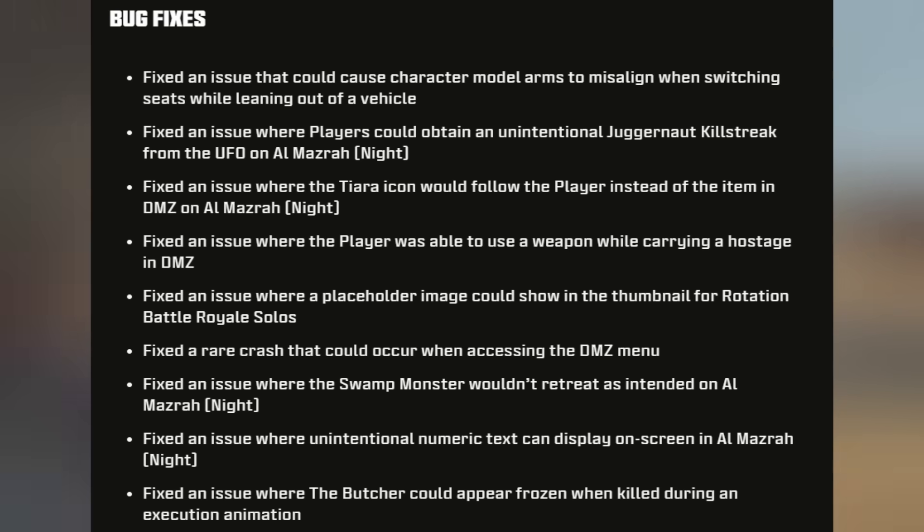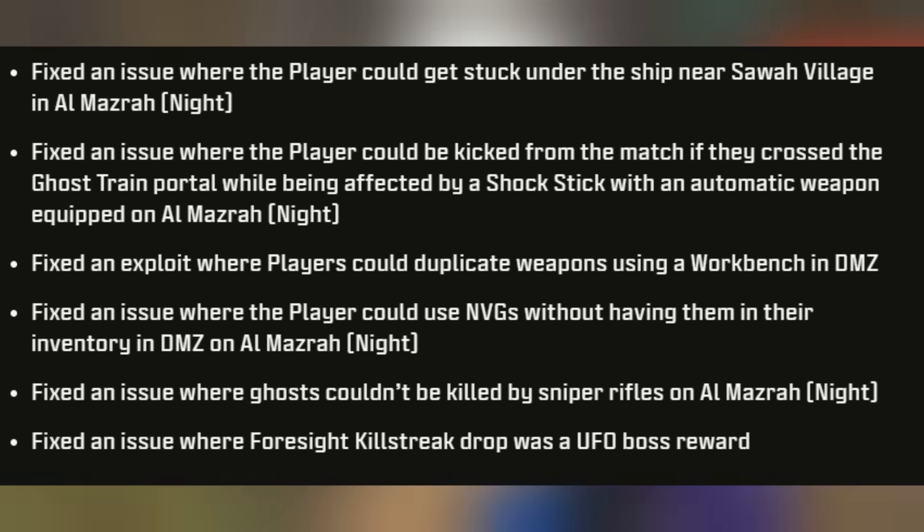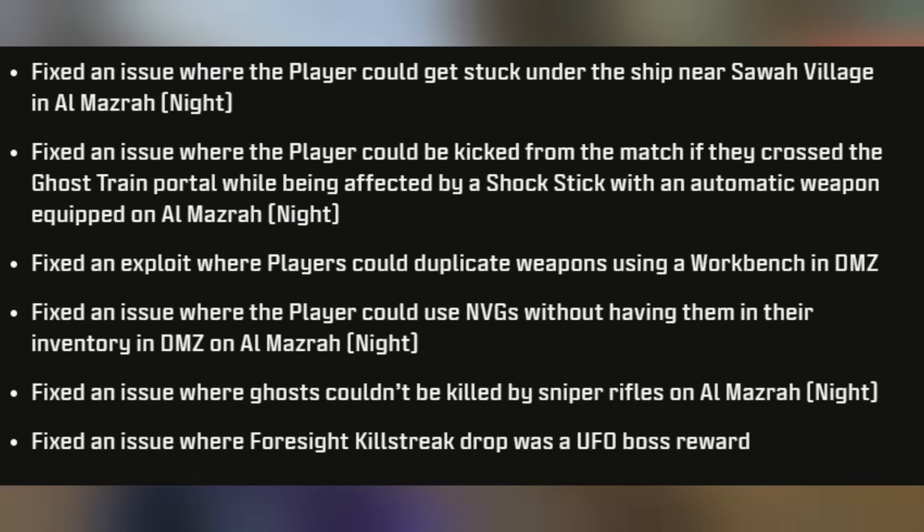They did a whole lot of bug fixes, with the majority seeming to come in for DMZ as well as the nighttime variants of the maps. There were random issues like the swamp creature wouldn't retreat as intended, and an issue with the Butcher where he would sometimes freeze when dying — just random issues and errors that may have been occurring throughout the Haunting event, as well as DMZ, that they ended up fixing. That's everything you need to know regarding the patch notes.